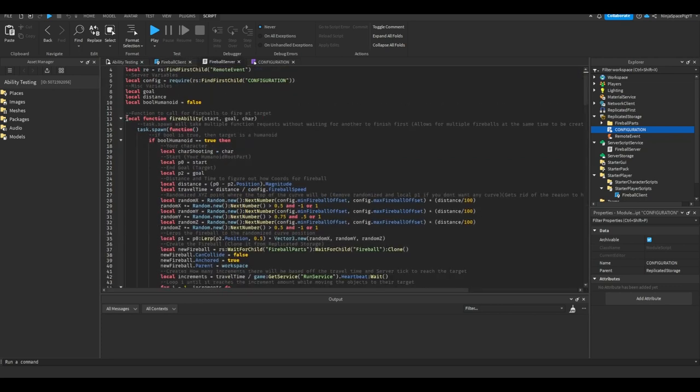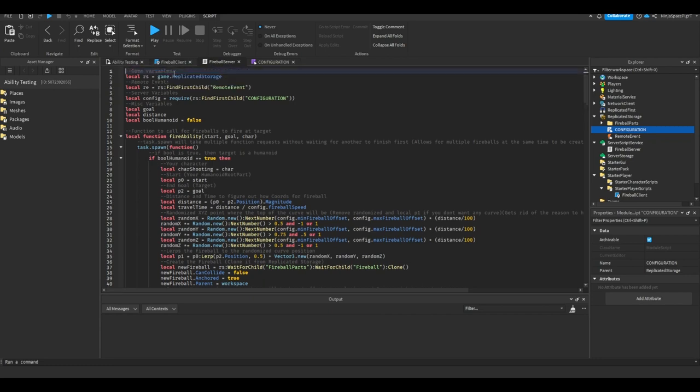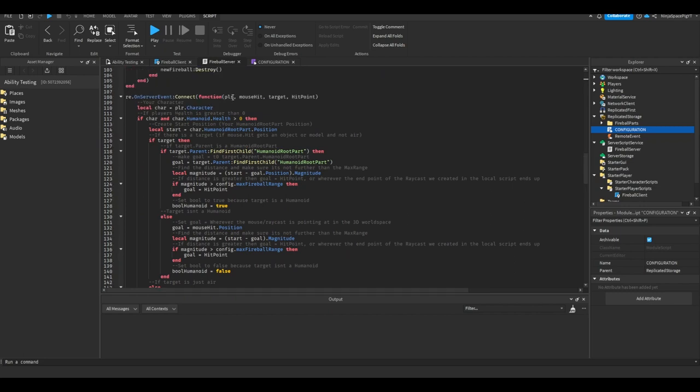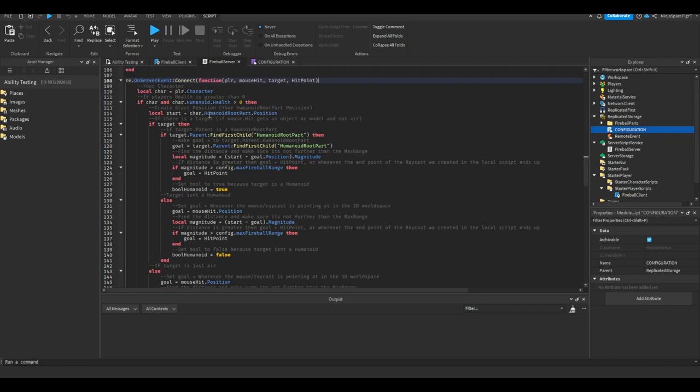On the server script there's a function we'll look at shortly. Game variables include replicated storage, the remote event, and the config module. Misc variables are goal, distance, and bool_humanoid. In the remote event handler we receive player, mouse_hit, target, and hit_point. We get the character from player.Character, verify the humanoid health is greater than zero, and set start equal to character.HumanoidRootPart.Position. Then we check if a target exists.